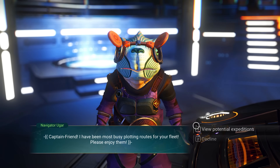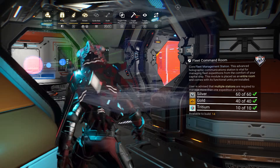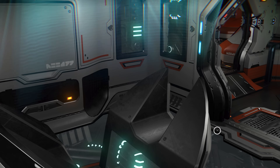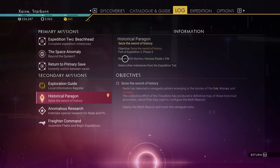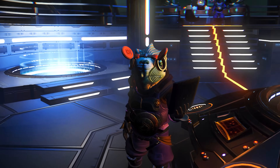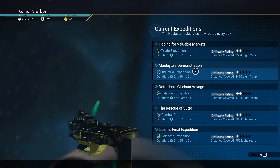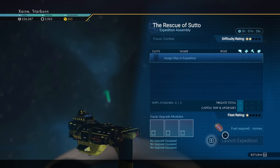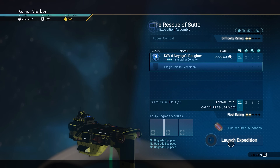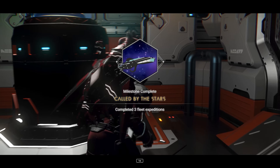Called by the Stars requires you to complete 3 fleet expeditions, but this is far quicker and easier than you may think. First, build a fleet command room in your freighter's base and interact with the terminal to get the freighter fuel blueprint as well as 200 tons of fuel. Next, talk to the NPC at the centre console on your freighter's bridge and pick a mission. Select the single frigate you have and send it on the mission. Then head back to the fleet command room, cancel the mission and interact again to debrief it. Repeat this 2 more times and Called by the Stars will complete — without having to save up millions to buy more frigates and wait potentially days.